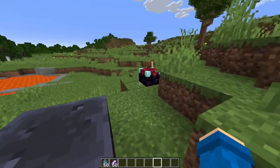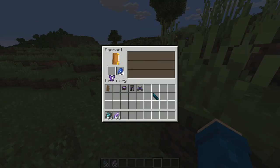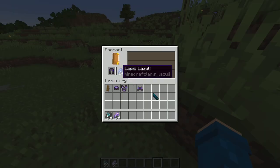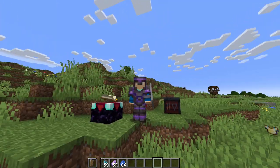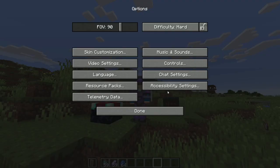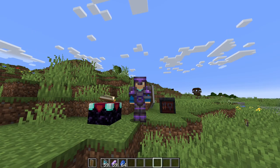Now let me enchant it. Re-enchant it. Fire protection — all these are really good enchantments. Look at me, I am now a professional at Minecraft. I can't see the glint, I'm gonna change it again. Oh my goodness — this looks like a mod in Minecraft, just to be honest.